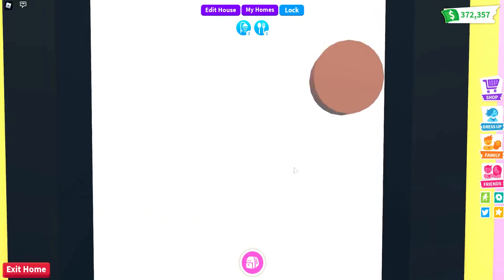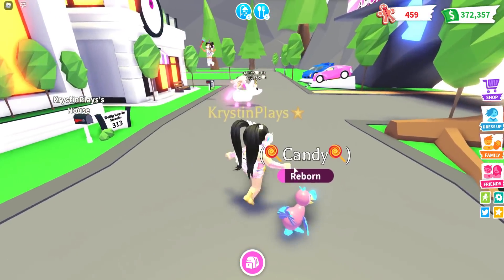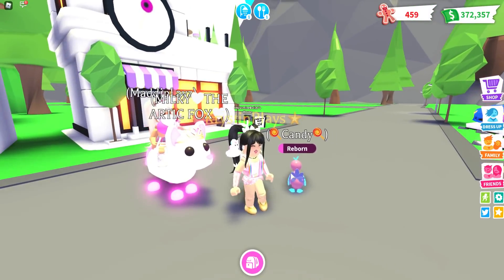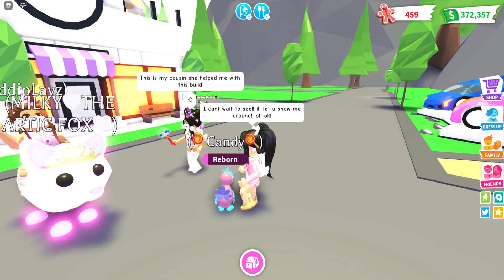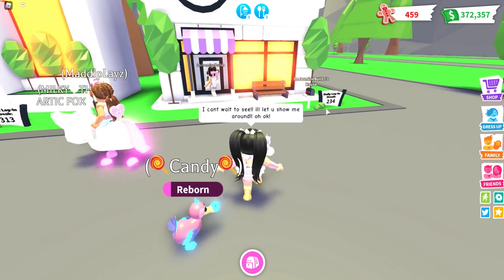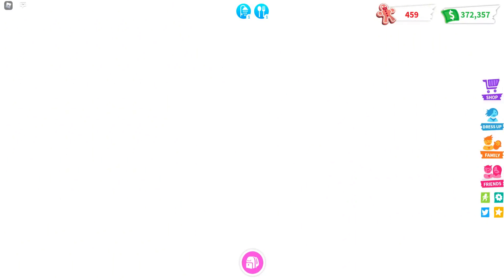All right, first thing we're going to do is go outside. Oh, cute — is that an Arctic fox? Oh my gosh, that is so cute, it even glows pink! So she says this is her cousin who helped her with the build. Look at her login string — 234. Okay, so we're going in. We are fully equipped with our super adorable pets.